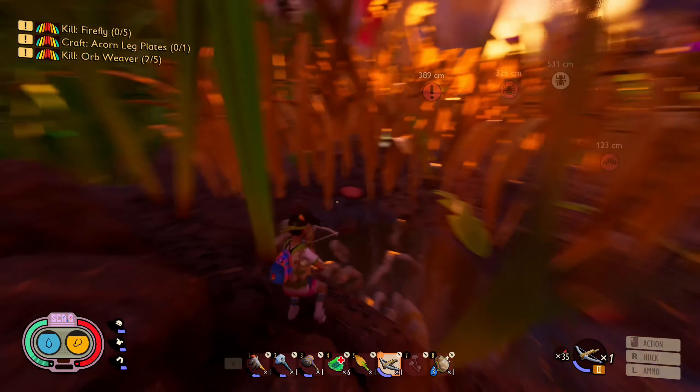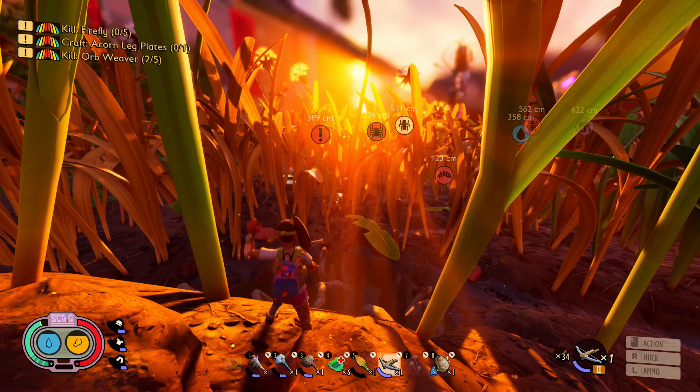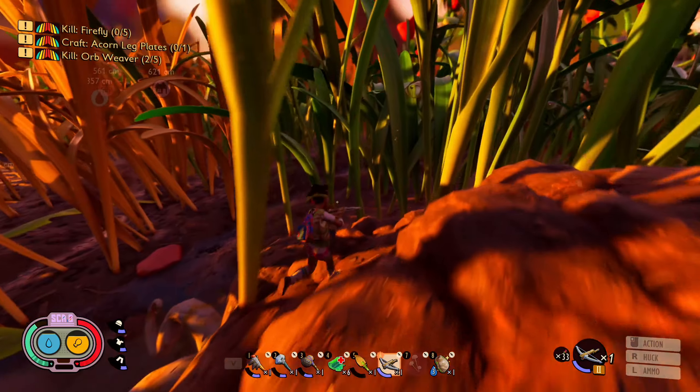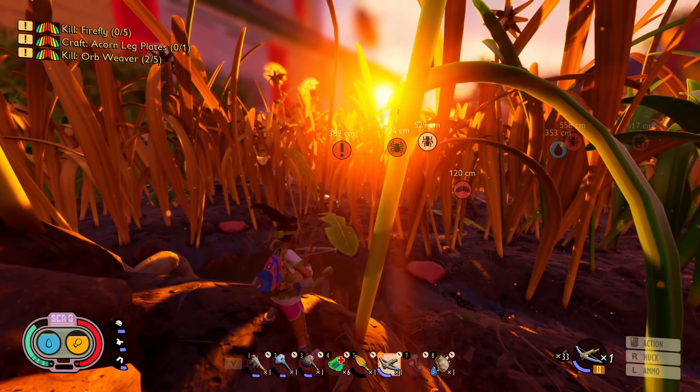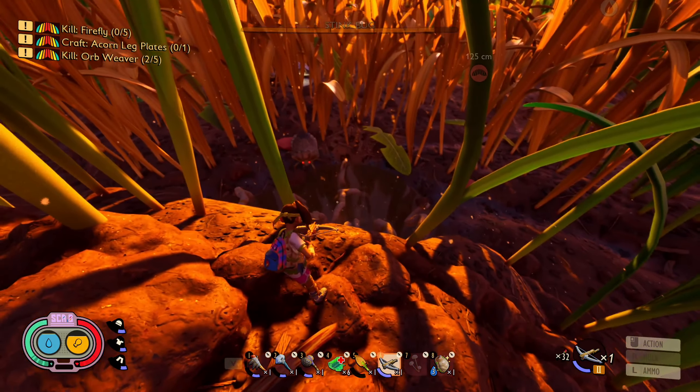Once you've gone to this ridge here and you've got your marksmanship cap and sharpshooter mutation equipped, you want to get them aggro. He's in a stupid spot — there we go. Once you get them aggro, because you're on a ridge, they'll kind of just get close to you.